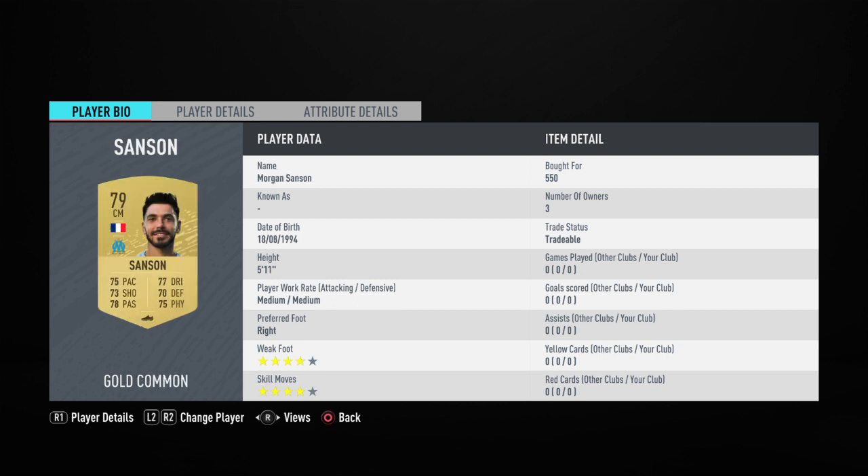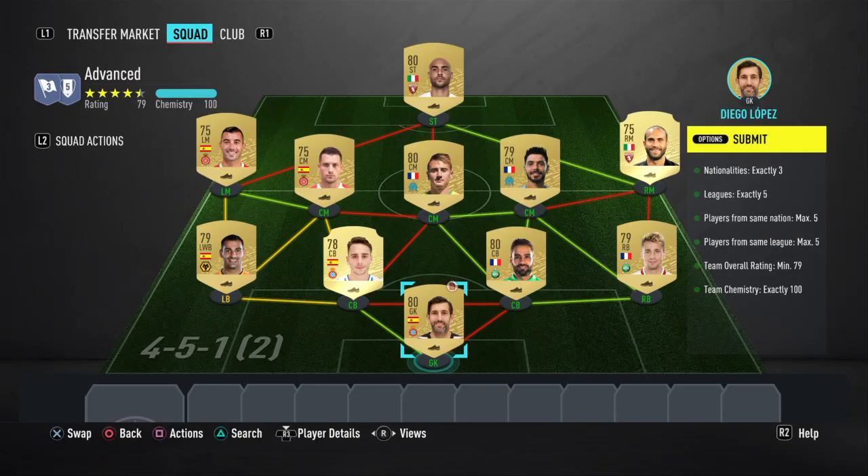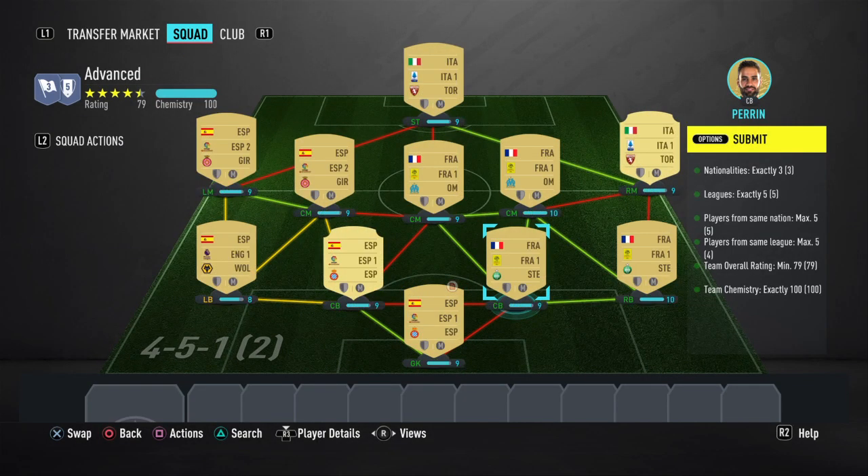In right midfield, Silvestri — 850 coins, probably one of the most expensive players in the team. Then Morgan Sanson — 550 coins, very cheap. Rongier — 650 coins, very cheap. Grinnell in central midfield — 600 coins, very cheap. Borja Garcia — around 1400 coins. And in striker, Zaza — 450 coins, very cheap.